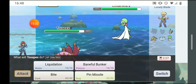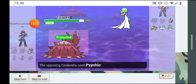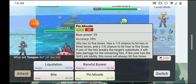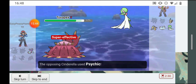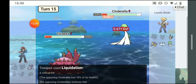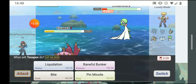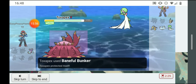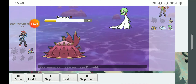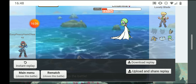I'm going to Toxapex — baneful bunker to heal up just in case that tiny bit matters. Pin missile is neutral, bite is neutral — I'm gonna liquidate. I lived the psychic and protected, got a crit, but psychic is 100% accurate so this baneful bunker is just to stall. I liquidated but he just took me out with one more psychic.